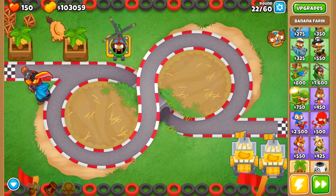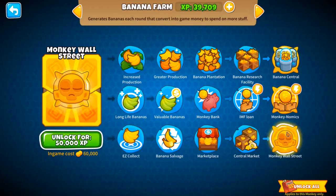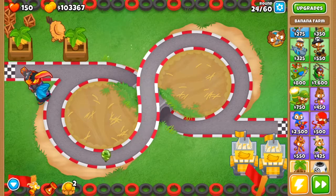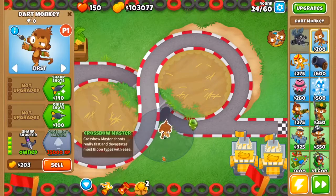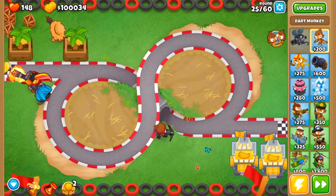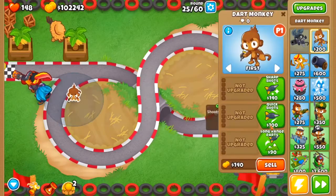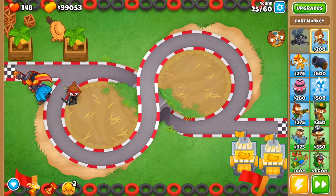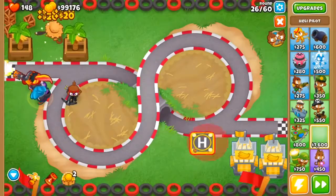I had such a good idea — were you gonna do Banana Central? I got Banana Central! Oh wait, I just realized we need something to hit camos. That's so clever — yeah, I do have Support Chinook, let me buy that quickly. Sure, just delete the dart monkey. Oh, you can't move other people's things.